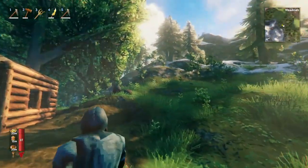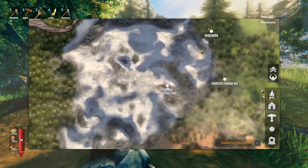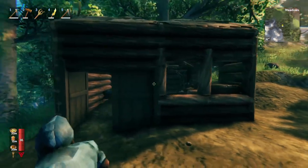Here we have a much more typical forward base. There's a mountain right here, quite a sizable one too if you ask me. And then a little shack here made out of core wood.